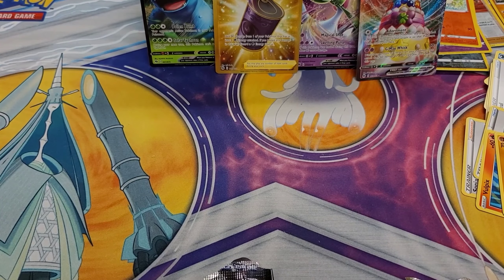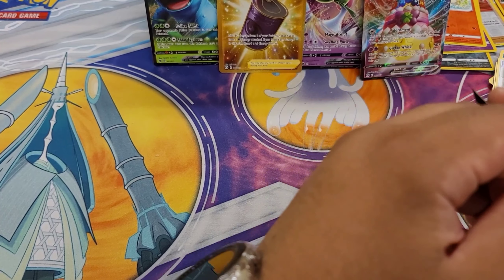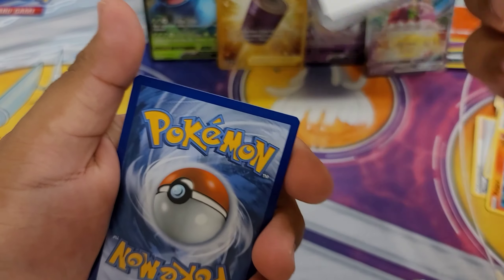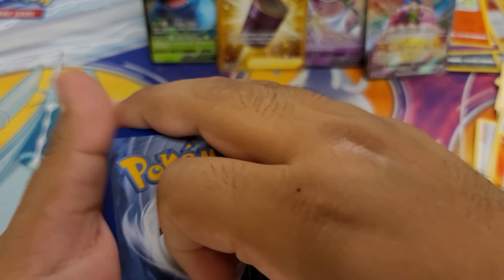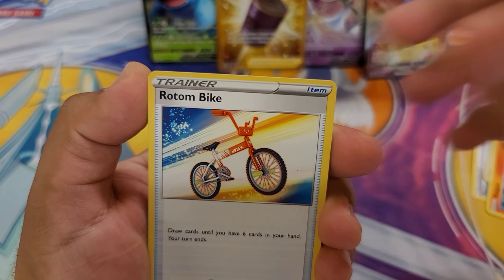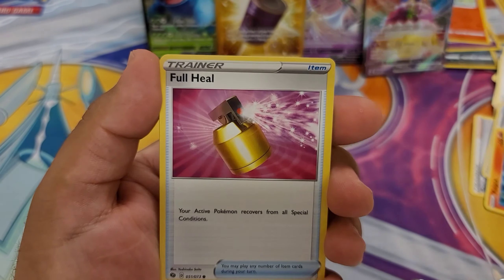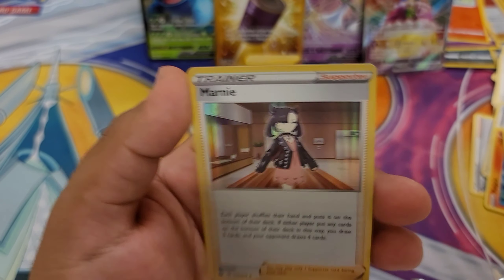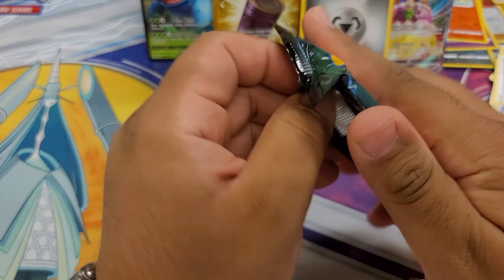Literally the only thing that could top that would be a Charizard, and that would be insane if I actually got a Charizard. Oh man, okay, okay Champions Path, are you trying to make it up to me because there's no more boxes available? Yeet the fighting energy. We have a Hyper Potion, a Road Bike, a Machop, a Cocoon, a Nidoran, a Scraggy, a Full Heal, Rockruff. Oh yes, reverse energy. And then a Marnie — yes! That's two reverse energies. This box is freaking awesome!